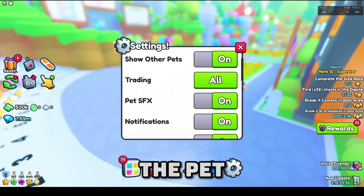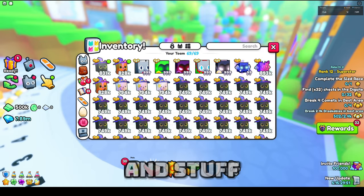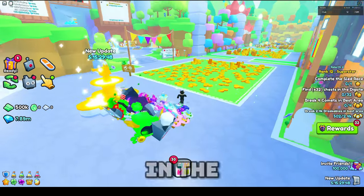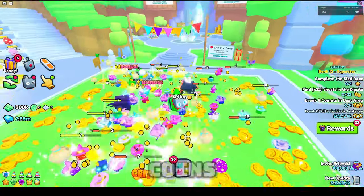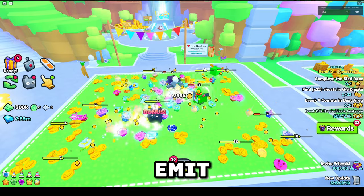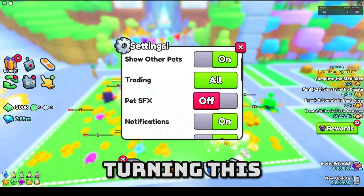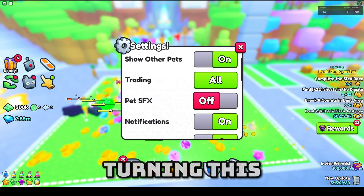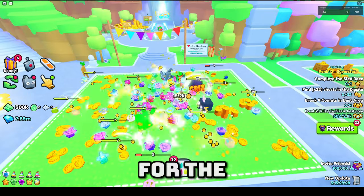The Pet SFX is just pet sound effects — it's like when the pets collect coins, they emit sound effects. I'm not going to show that in this video because I have my volume turned down, but when the pets collect coins they're going to emit sound effects. If you guys want that turned off, you can turn this off.